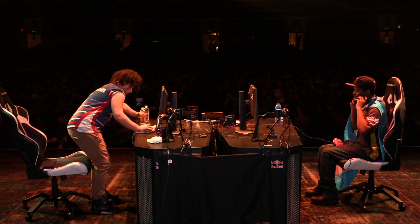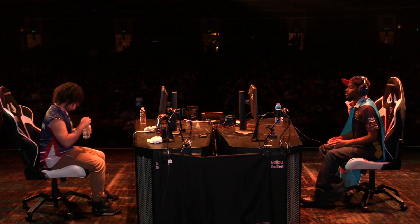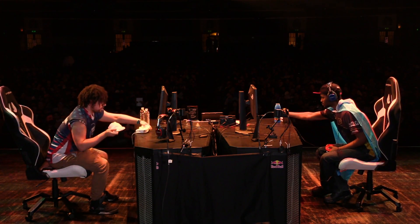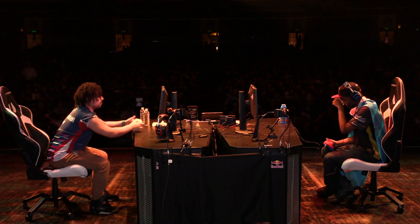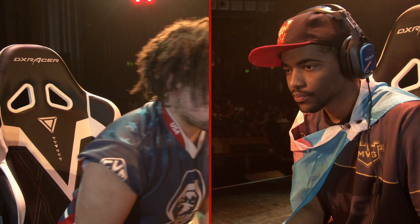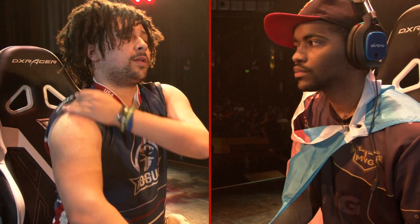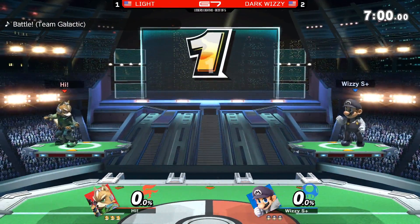Right now Wizzy and Light are 2-1 in Wizzy's favor. Light looking a little shaky but was able to pull away in that game. What we've seen from him over and over — the longer a set goes, the more options kind of open up to him. He gains momentum very quickly. Game 4 Light and Game 5 Light can be different animals.